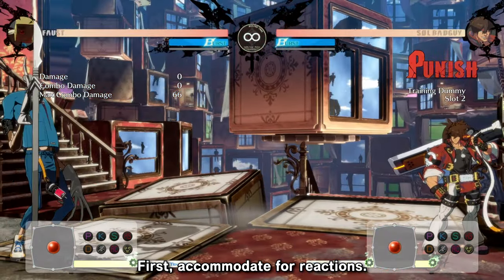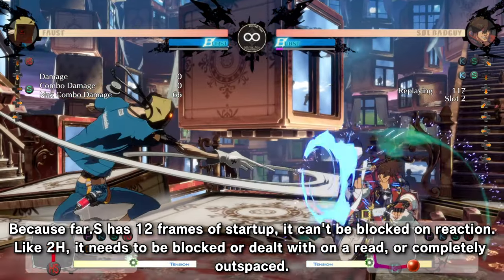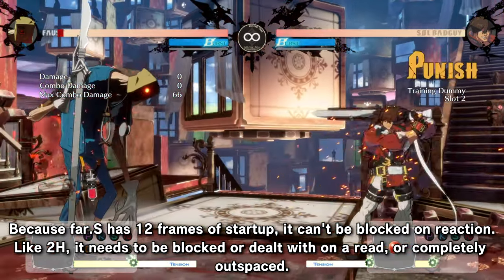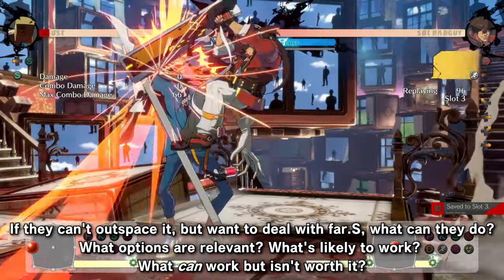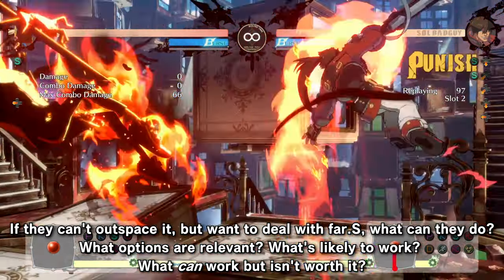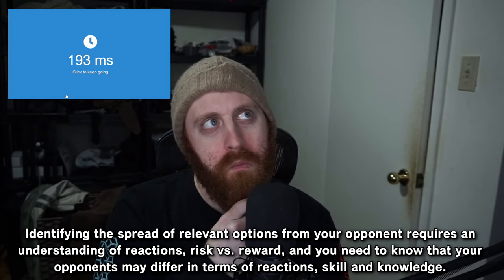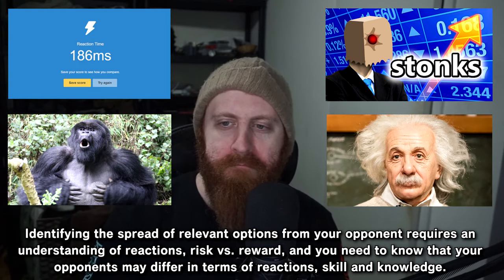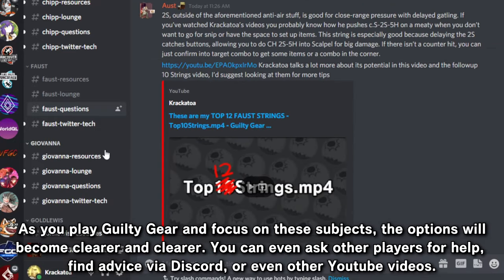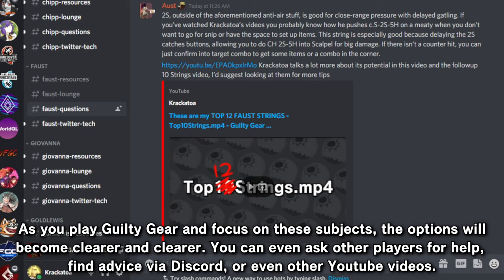First, accommodate four reactions. Because far S has 12 frames of startup, it can't be blocked on reaction. Like 2H, it needs to be blocked or dealt with on a read, or completely outspaced. If they can't outspace it but want to deal with the far S, what options are relevant? What's likely to work? What can work but isn't worth it? Identifying the spread of relevant options from your opponent requires an understanding of reactions, risk versus reward, and you need to know that opponents may differ in terms of reaction, skill, and knowledge. As you play and focus on these subjects, the options will become clearer. You can even ask other players for help, find advice via Discord, or other YouTube videos.